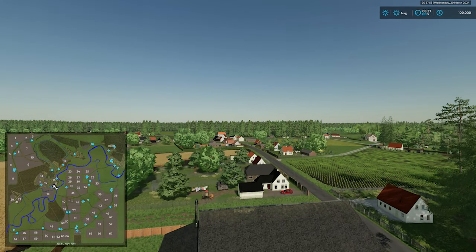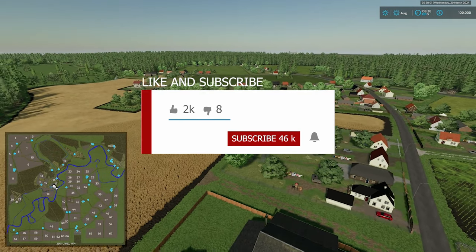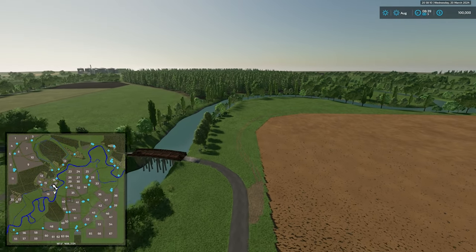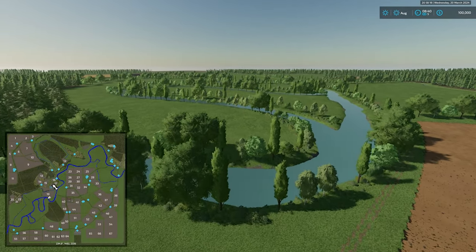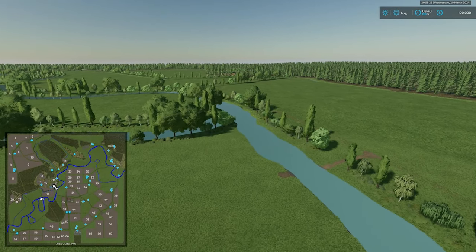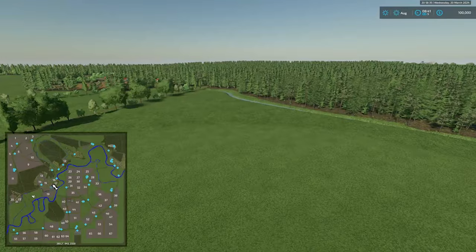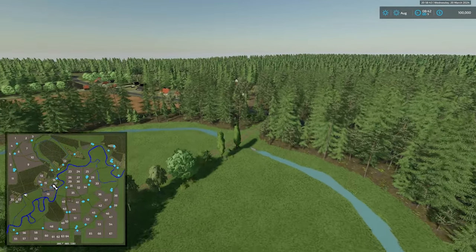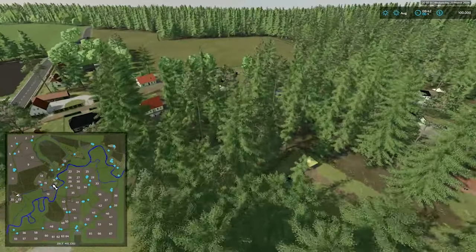This map has 30 pre-placed productions — the description said 36 productions and sell points, but 30 are productions. We have a spinnery, a bakery, two sawmills, two carpentries, two dairies, a sugar mill, a cereal mill, an oil mill, a tailor, grape processing, four large greenhouses, a BGA, an iron furnace, a flooring factory, a furniture factory, a barrel factory, a paper factory, pet accessories and art accessories production, shingle production, a wood shop, a soup factory, preserved foods, and a potato processor — covering base game, Platinum, and Premium productions.